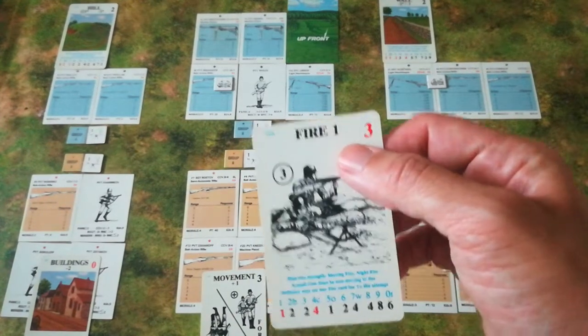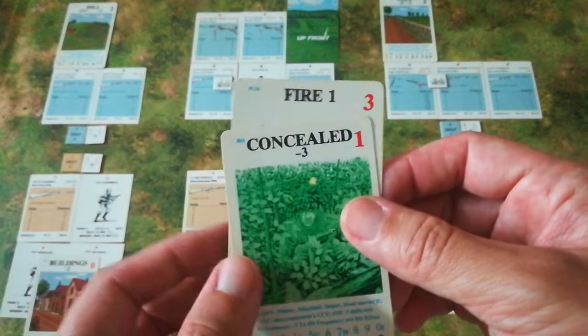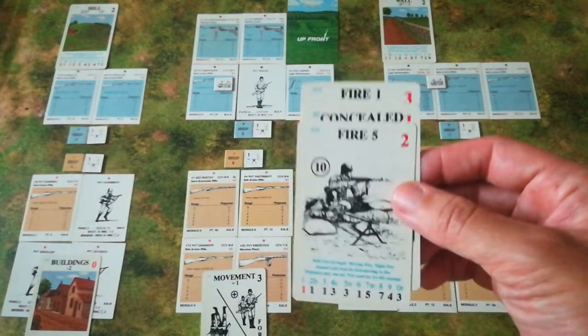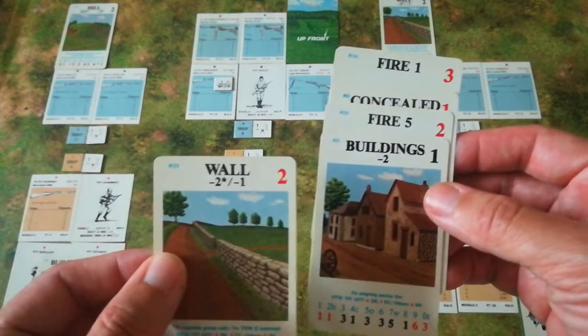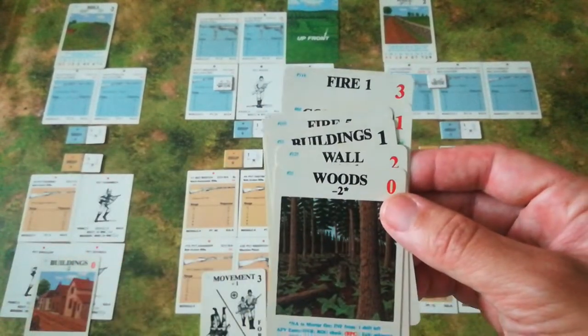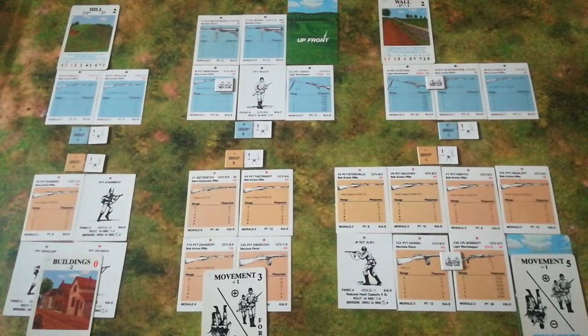Working across German Group B: Private Bernhoff — nope. Private Wolf — no. Private Grease — no. Sergeant Dietinger — no. And Corporal Hessel — no. They are just completely unimpressed by all that fire we sent their way. I'm going to draw a couple more cards — I really need some rally cards now.